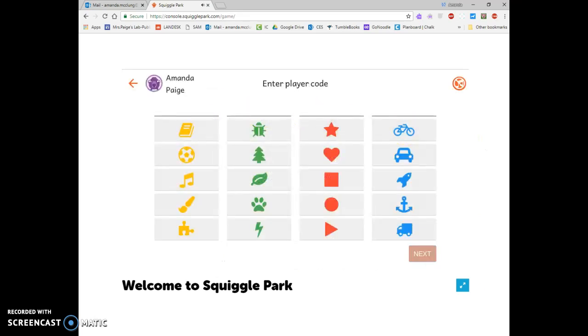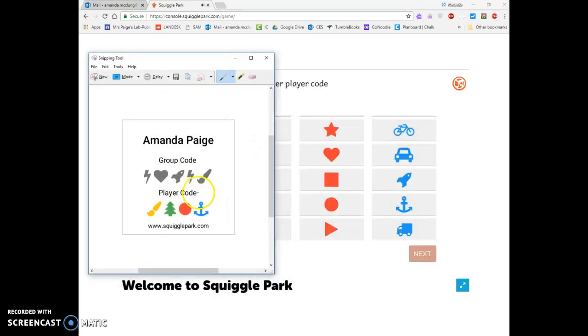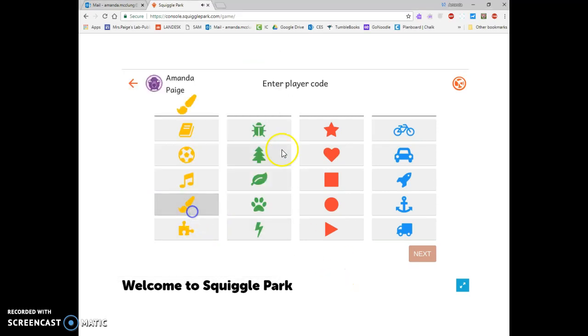So I'm going to click on my name. Now I'm going to enter my player code, so I'm going to look at the colored pictures and put them in order: yellow paintbrush, green tree, red circle, blue anchor. Then I'll click my little orange next button again.